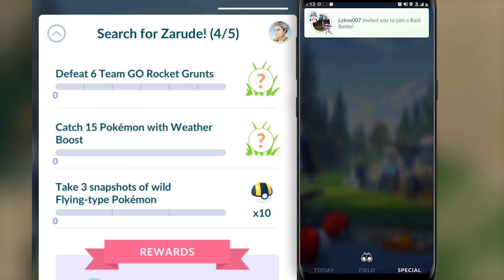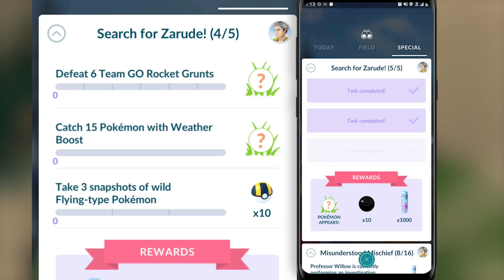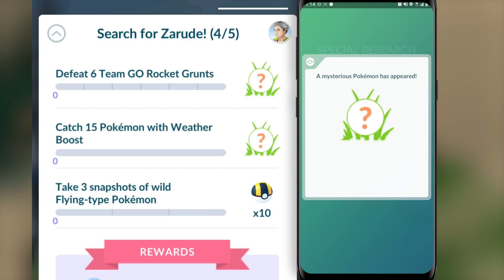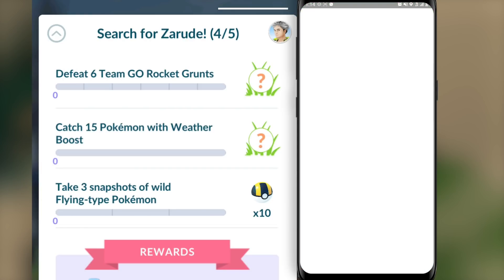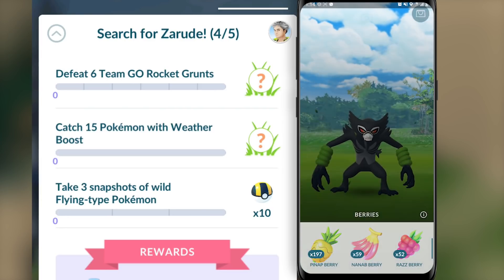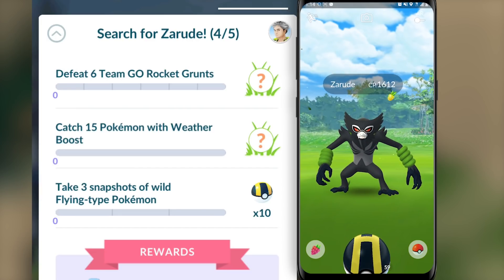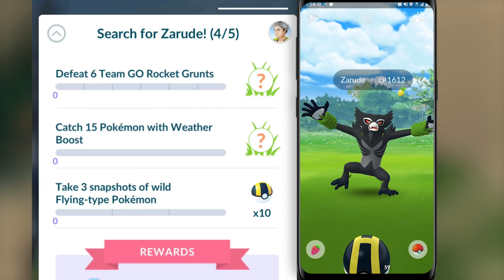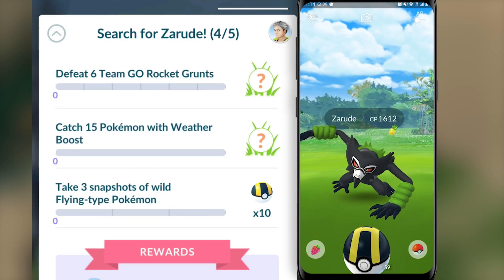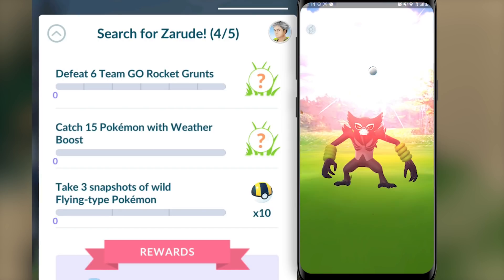Once you complete all the tasks of this fourth step, you will be drawn into the fifth and last step of this special research. If you've completed any special researches in the past, you would know that the last step is just collecting experience rewards — there's no real tasks to it, just collecting experience bonuses, and then of course the encounter with Zarude. If you want the perfect IVs for this Pokémon, hopefully you will encounter one that has 1643 as its combat power. That is going to be the perfect IVs, and those who get that are going to be the lucky ones, because this Pokémon does have a lot of potential with its move pool and its typing.